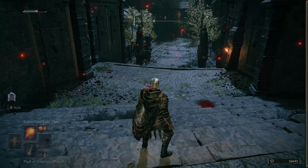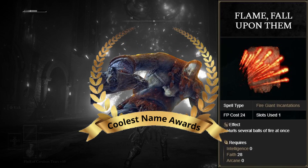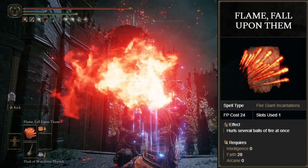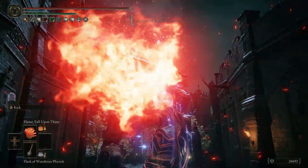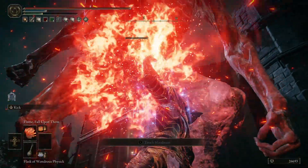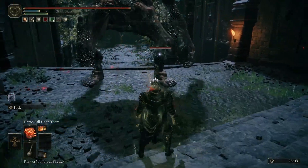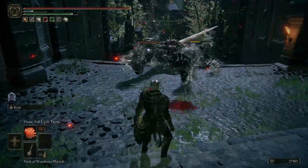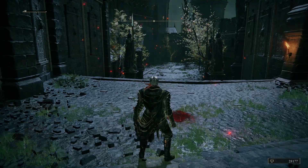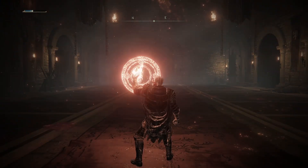Next up is Flame, Fall Upon Them, and I'd like to take a moment to personally nominate the Giant Spells for coolest names in Elden Ring. A 28 faith, one slot required incantation, which sees the user dash multiple fireballs over a wide arc. It can be charged, and will see increased range when used unlocked and angled appropriately. It can also be thrown point blank at the ground to concentrate the blast radius. Unfortunately, enemies can only be hit by one instance of fireball per cast, which knocks this incantation down a few rankings in my book. That being said, it's great at clearing trash packs from a distance.